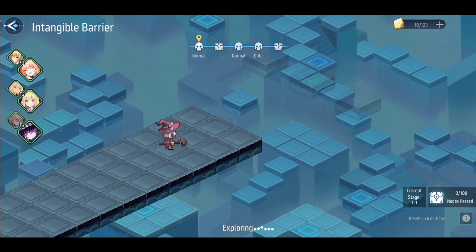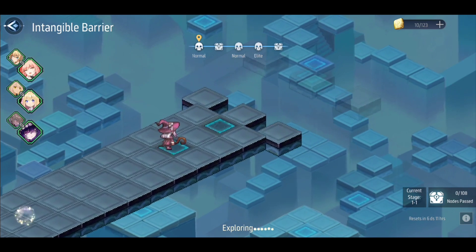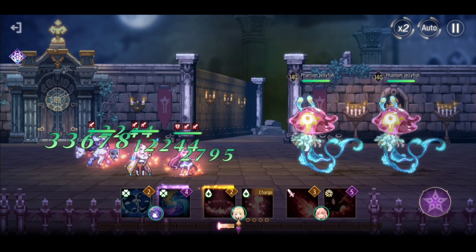You essentially just set off with the stamina that you have. We're only going to do this once because the rest is pretty much the same. Eventually you'll get an Auto button on the bottom right, and it'll essentially do all of this for you — it'll automatically choose chests when you have the option.